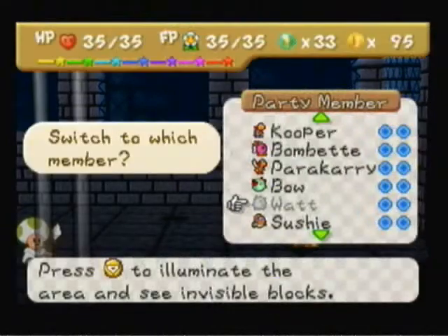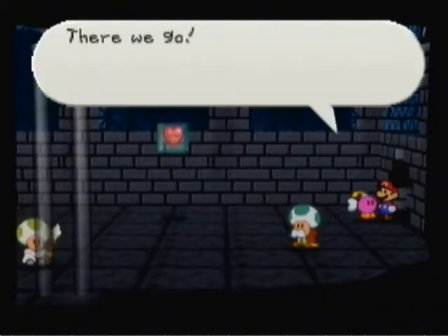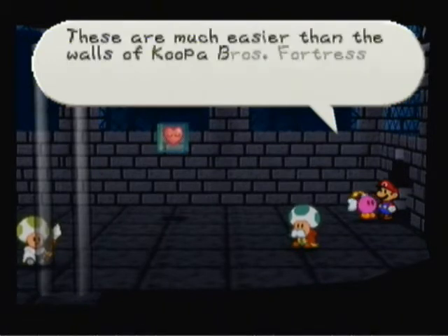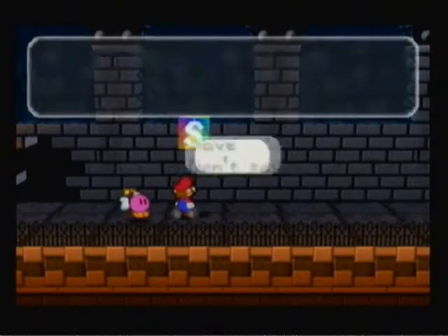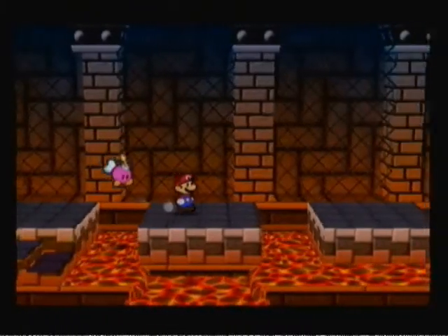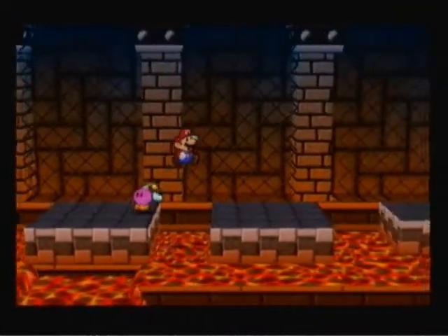There's a wall we can blow up, so we'll do that. This is going to be heavy on partner usage too, so I'm going to be switching around a lot. Bombette says: 'It's a piece of cake to break these walls — the material's weak. These are much easier than the walls of Koopa Bros.' Fortress. You're really lucky to have me along, aren't you?' The word you're looking for is: 'I'm Bombette, I'm pink — tee hee!' I had to think about what I was saying because wow, that was painful.